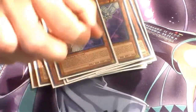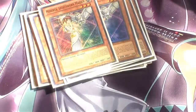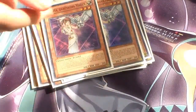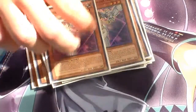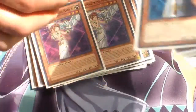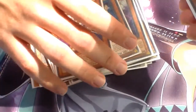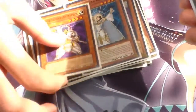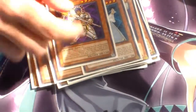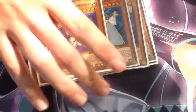Next we're running Double Minerva — Baby Minerva. Running her because if you mill her, you mill an extra card. She's also another name for Judgment Dragon. One Lyla and one Gareth — I might bump Lyla to two. And I'm running Gareth because you can do the Lumina and Gareth combo, plus they're also other names for Judgment Dragon.